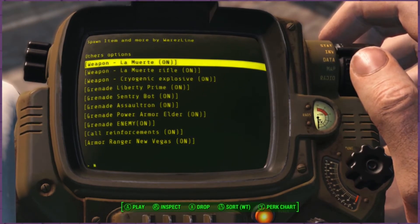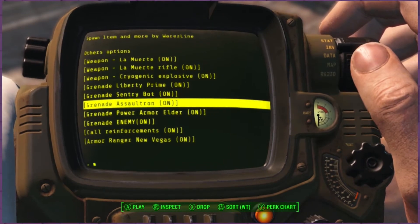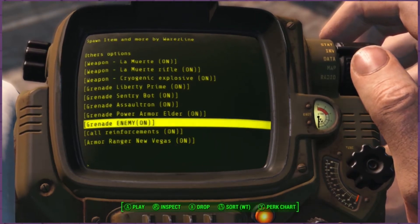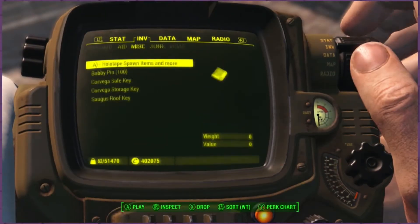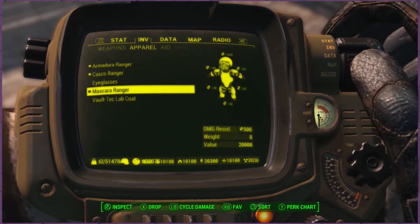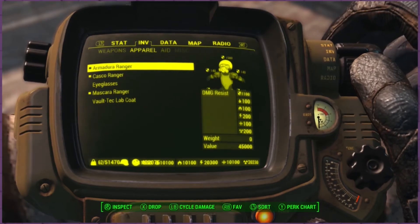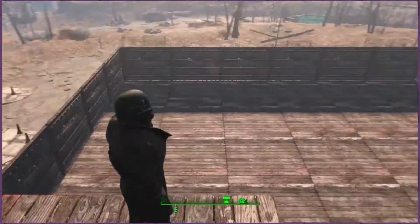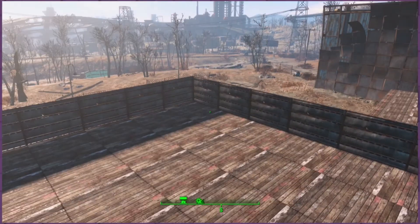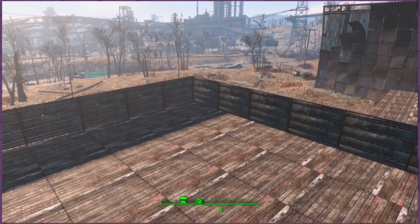There's an amazing pistol and amazing rifle that do crazy amounts of damage, a cryogenic explosion weapon, Liberty Prime grenade, Sentry Bot grenade, Assaultron grenade, and all this neat stuff. The New Vegas armor is this stuff right here — everything has a crazy amount of damage resistance, it's 500. The whole body is pretty much invincibility at that point. Not to mention it looks really cool. The all-body suit is really cool. And the mod also added all this neat weaponry.